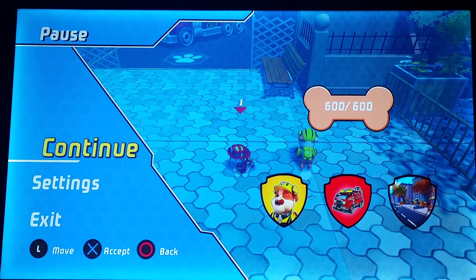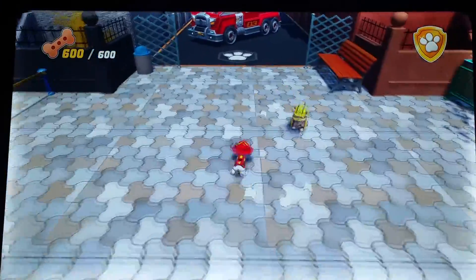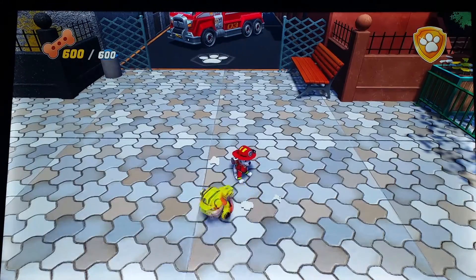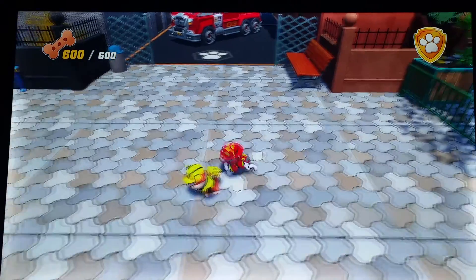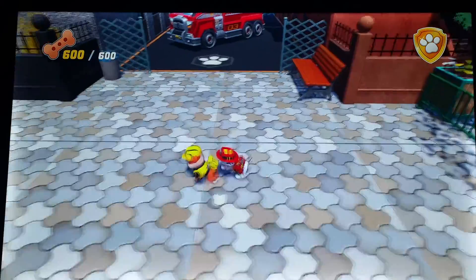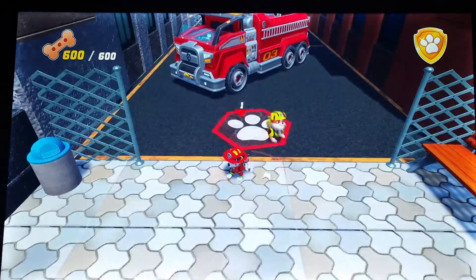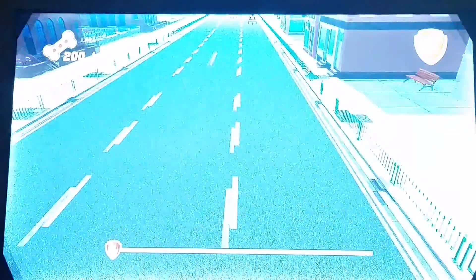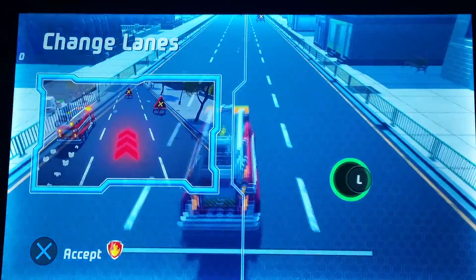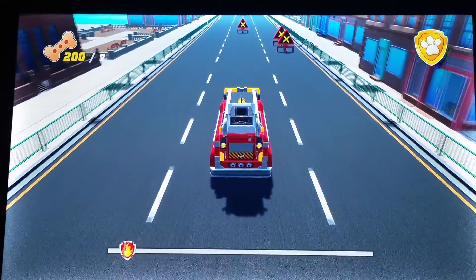Alright everybody, we are back in Paw Patrol part 2. I have managed to get every bit of those three doggy cheeks and all those badges. Now he's whacking his tail a lot — I swear they all do. Let's see if he does it — yep, it has to be Marshall. No idea what was going on there, I think there was a glitch or something. This time we're gonna focus on getting all these treats.